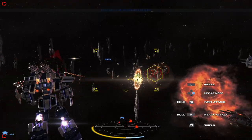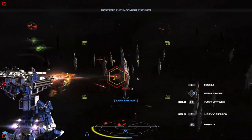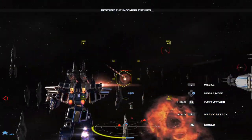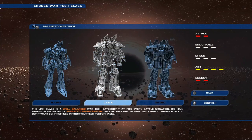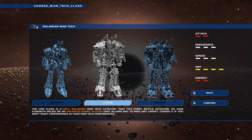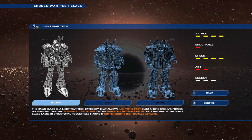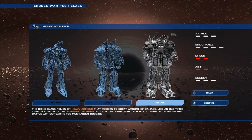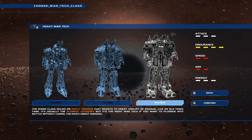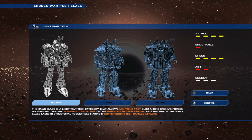At the start of the game you'll enjoy gameplay of a super overpowered mech that teases you on how strong you'll be one day, but you start with the choice of three different types of mechs: the Hawk, the Lynx, and the Rhino. All have different stats — endurance is your overall health, speed determines how fast your mech moves, aim affects the auto-aim, energy determines how much you can use your attacks, and attack is your damage output.